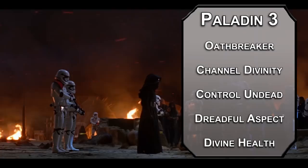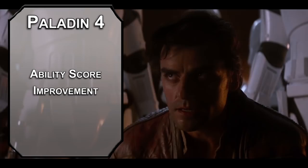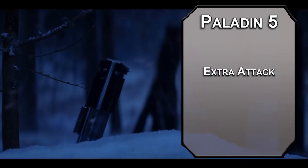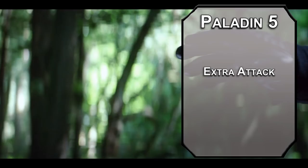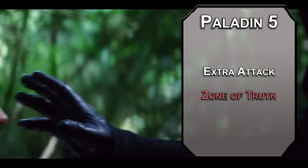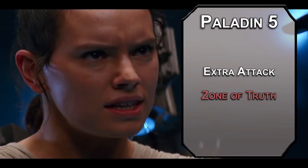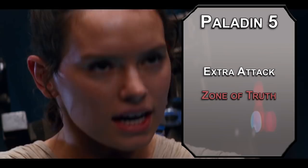4th level paladins get an Ability Score Improvement — more Strength means more damage, and damage is really what Kylo is all about. 5th level paladins get Extra Attack, letting you attack twice instead of once as an action with your big Great Weapon Master hits. This makes killing an enemy more likely, which makes your bonus action attack more likely, which makes killing a second enemy more likely. You can also learn 2nd level paladin spells like Zone of Truth, which forces a Charisma saving throw on creatures in a 15-foot radius. Failing that, they can't deliberately tell a lie for up to 10 minutes — you know if they succeed or fail, and you can intimidate them into talking, unless they're some sort of secret force savant.